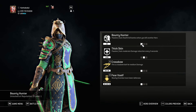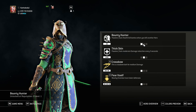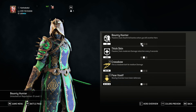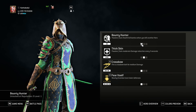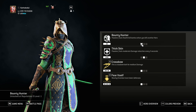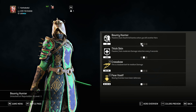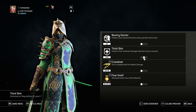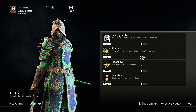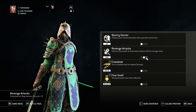Let's talk about the feats. As for the first feat, there's not really anything else you should use if you have Bounty Hunter, because it's so freaking nice. Especially in Breach, where you can gain health and stamina even from officers and not just players. As for the second one, I never go for the Flash Grenade. I changed it up between Thick Skin and Revenge Attacks.